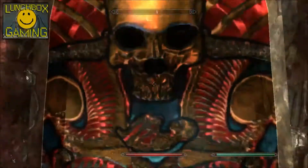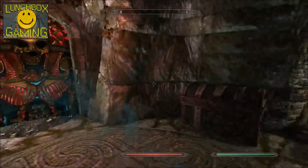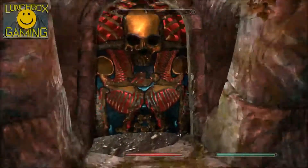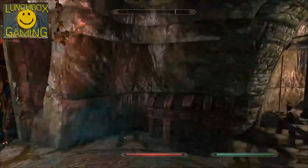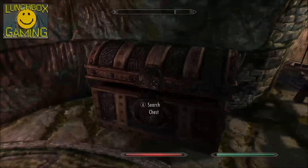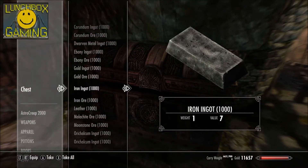I cut the cave off here — the other room was just too big and I wanted it to be kind of small anyway. I used the Dark Brotherhood stained glass and it looks pretty cool. Here's everything you'll need, minus some DLC stuff I still need to add.